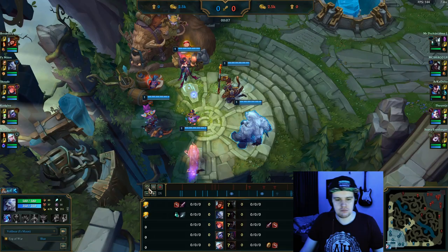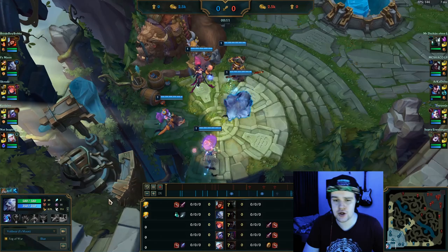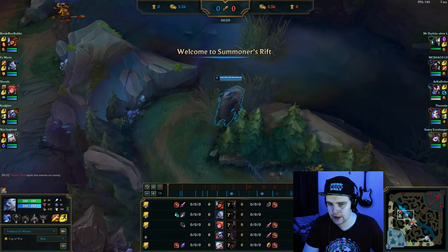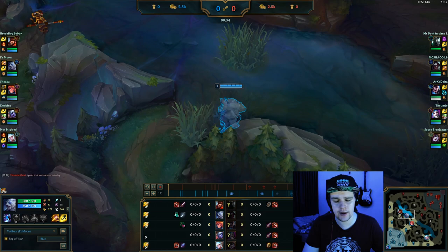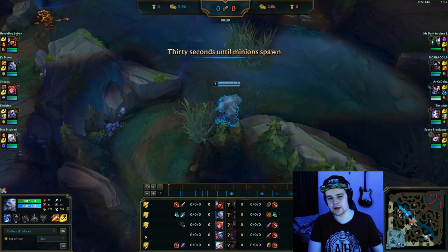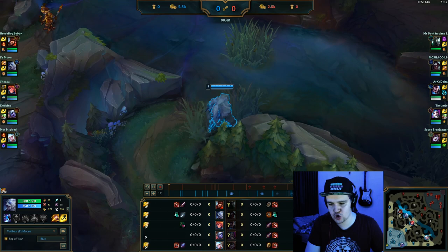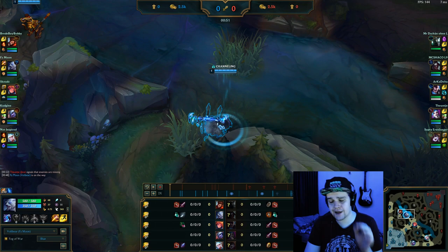If you guys have questions on the build, make sure to put those in the comments below and I'll do my best to answer. Let's move into the gameplay section now. Welcome to the gameplay section of this guide. As you can see, I'm playing Volibear into a Kayn. This matchup for Volibear is actually not that bad — Kayn can't really fight you that well early game. He loses the 1v1s quite easily. The only real advantage Kayn has on you early game is his clear speed.